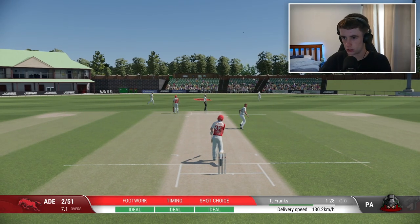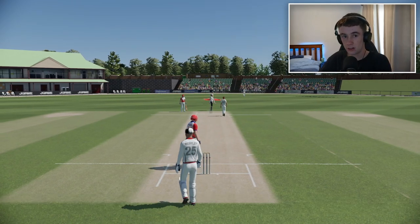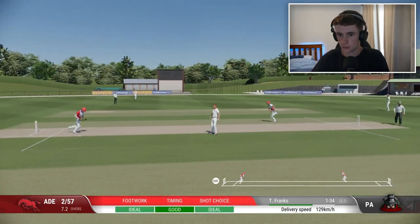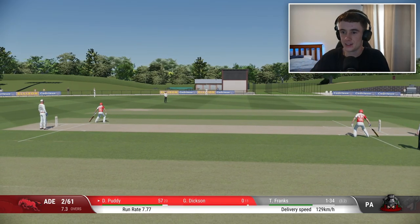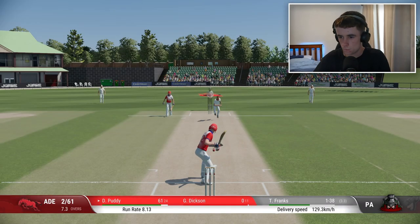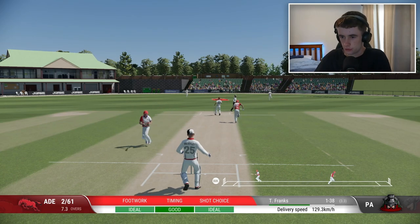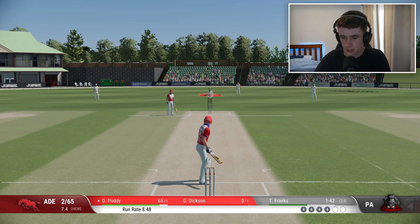Smashed straight down — six runs, beautiful shot straight to the grandstand. Off my hips — yes, it gets over the rope, another four. Right down the ground, another four. This is making it look too easy. If I get to my hundred pretty quickly I'm going to put the settings up to hardest because this is becoming ridiculous.